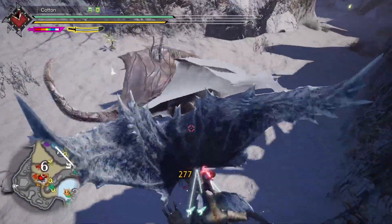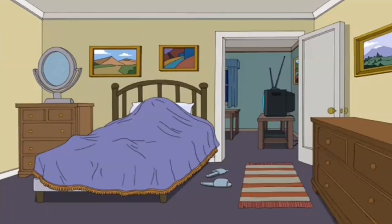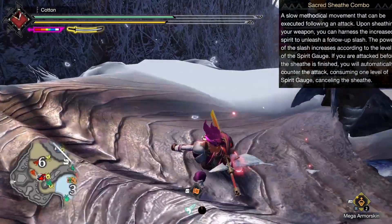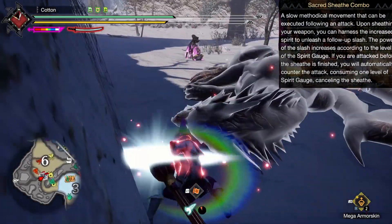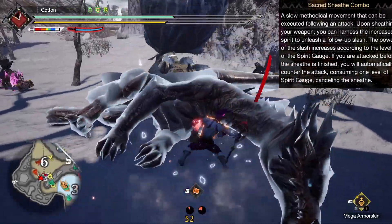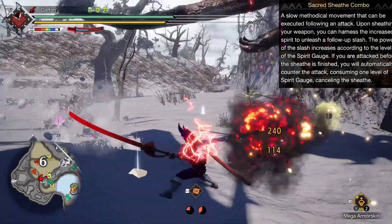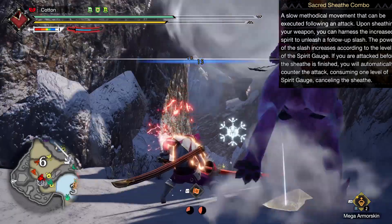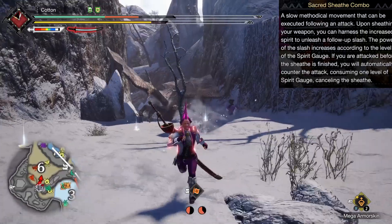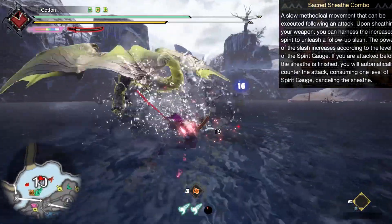Then came Sunbreak, and everything changed even further — significantly further. You can now swap out the EI Sheath Stance for the Sacred Sheath Stance, a stance capable of spending all of your Spirit Gauge levels at once for massive damage return, without any Wirebug cost, and all it takes is a really long time to charge up. This is lovely and fun, but to access it you have to lose EI Sheath, which many Longsword users have gotten used to as part of their base toolkit for years. This was an answer to a problem, but an answer that created a new problem in itself.